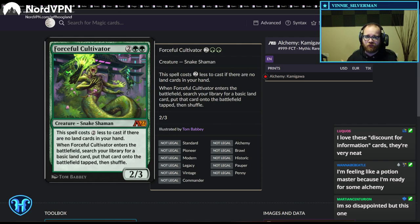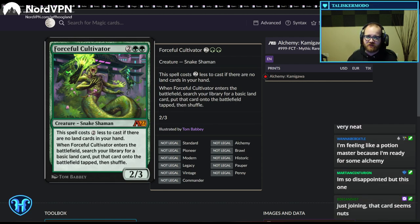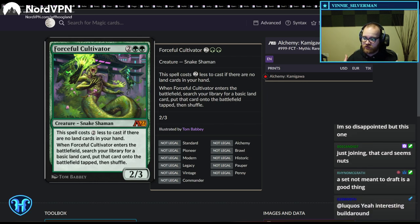One thing I'd like to mention up front because I always get comments asking: what are my thoughts on the fact that most of these cards are mythics and rares in the Alchemy drop? To be blunt, it sucks that they're all mythics and rares, but it's always sucked that most of Magic's constructed staples are mythics and rares. This is not a problem unique to Alchemy — it's a problem with Magic as a whole that's highlighted in Alchemy, but it's inherent to Magic, not just these cards. Without further ado, let's dive in.